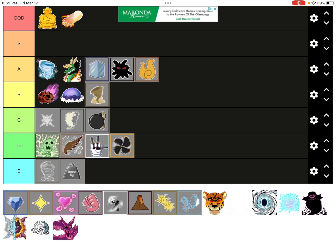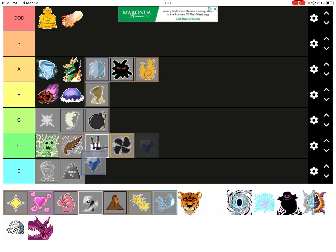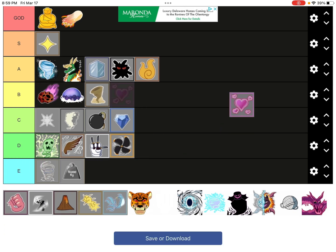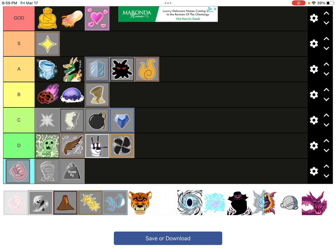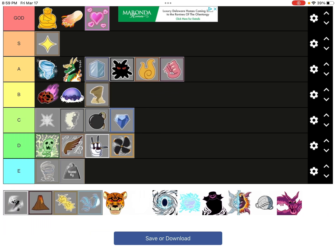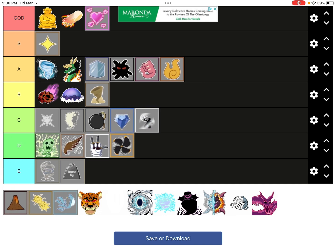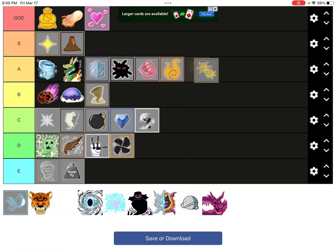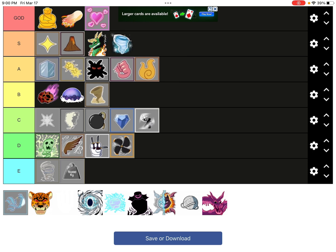Revive is in front of every single fruit in D tier. Diamond I would put in C tier because it's good for defense. Light, S tier — it's good for grinding and transportation. Love, maybe God tier because it recently got a revamp. Rubber, A tier, pretty good, in front of Flame. Barrier, C tier. Magma, S tier, yes sir. Quake, A tier in front of Dark, Rubber, and Flame, behind Ice. Dragon moving to S tier also. Wizard too.